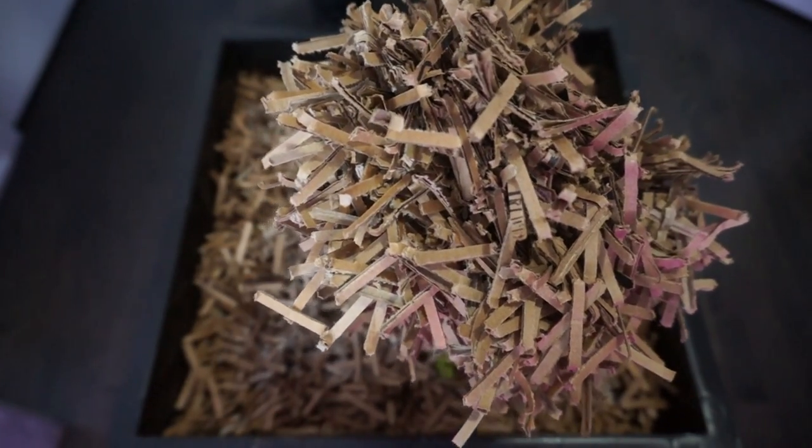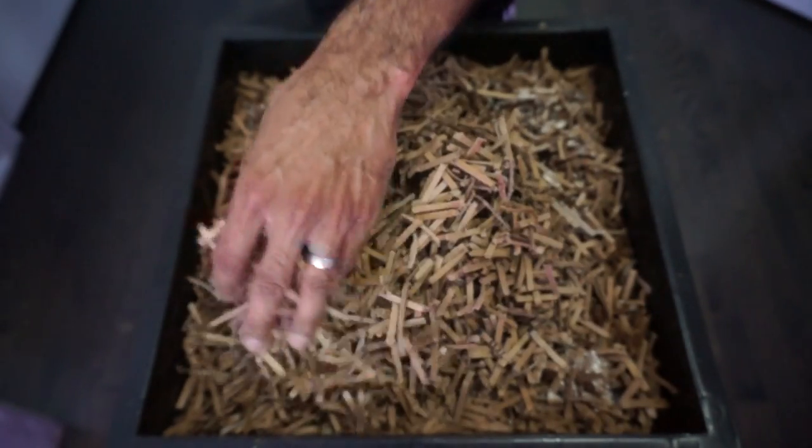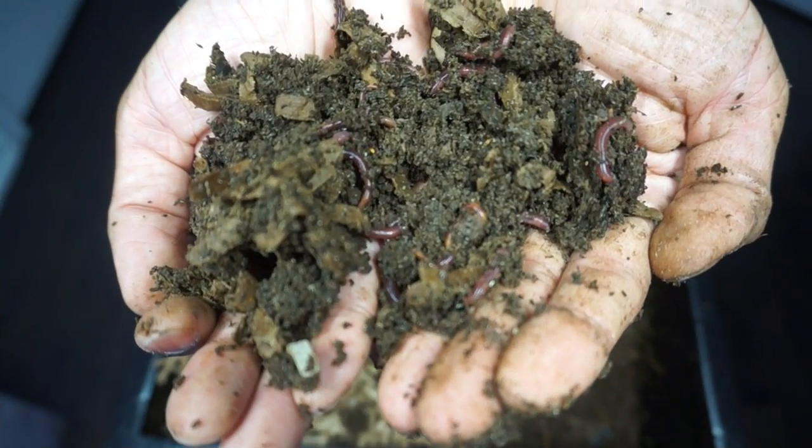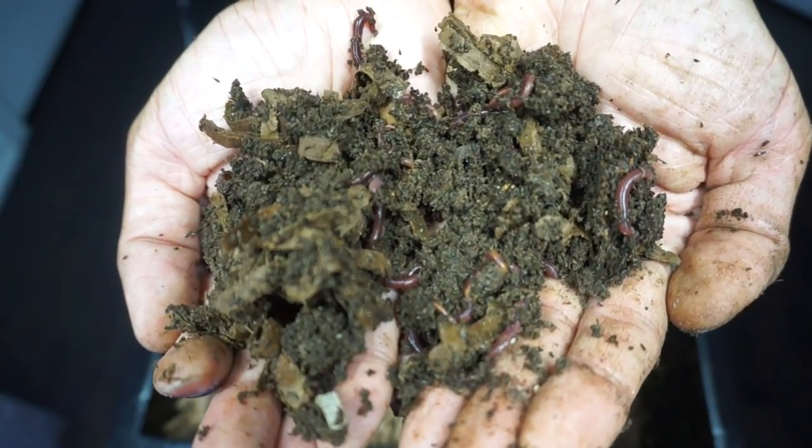Don't forget to add bedding such as shredded paper or cardboard every time you feed. There you go guys, that's how you fatten up your Red Wigglers. Good times.